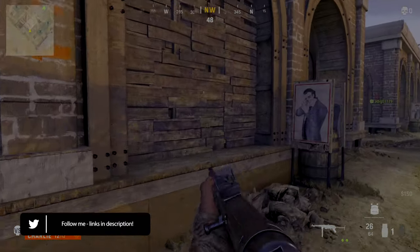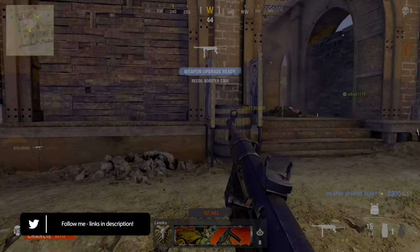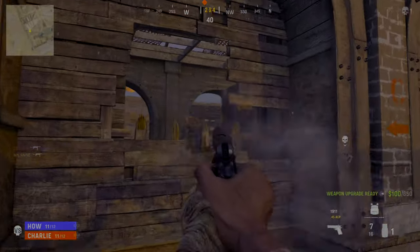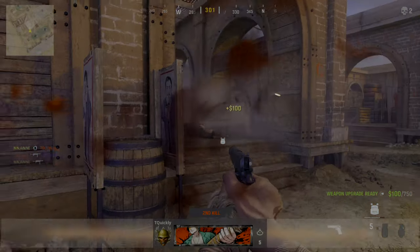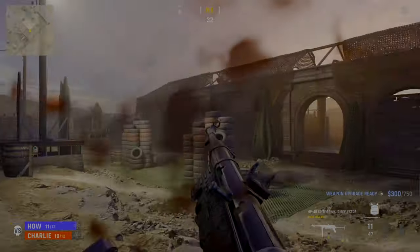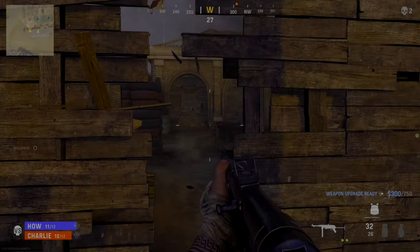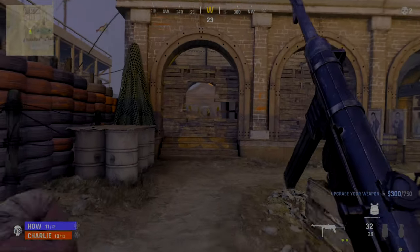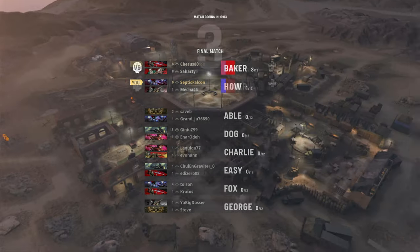We've got some 4K 60 PS5 footage for you here and proper impressions of my gameplay experience on the Champion Hill game mode, which I really think is aimed at a more competitive esports environment. It's a last team standing mode which is lives-based — as soon as you run out of your 12 lives you are booted out, but you can gain lives throughout through collecting life coins or purchasing them from the shop.